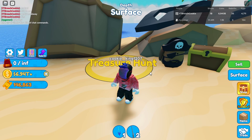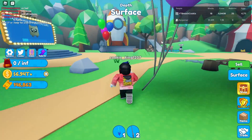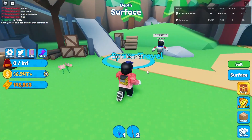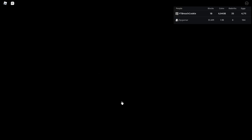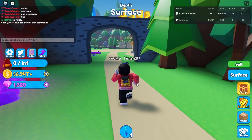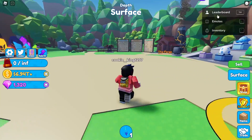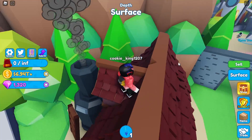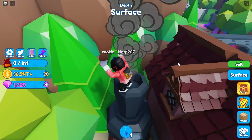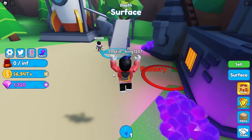Hi guys, today I'm going to be showing you how to get the treasure hunt for a beard pet in Mining Simulator 2. When you come over to Space Travel, you don't have to go back to them until you're done with all of these. You're going to want to come over here and jump on this vent — I don't know if you actually have to be on it, but jump on it until you get the first fragment key.